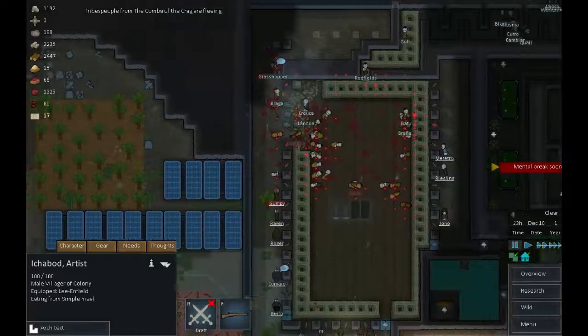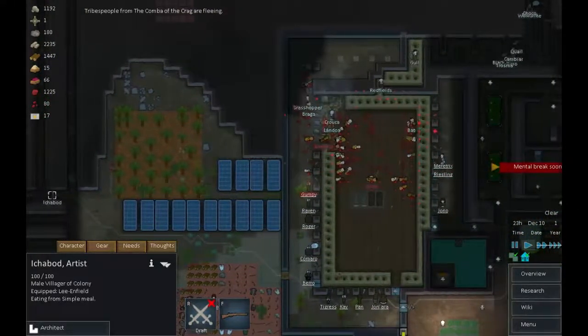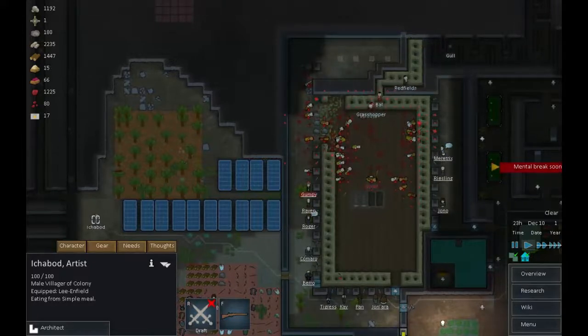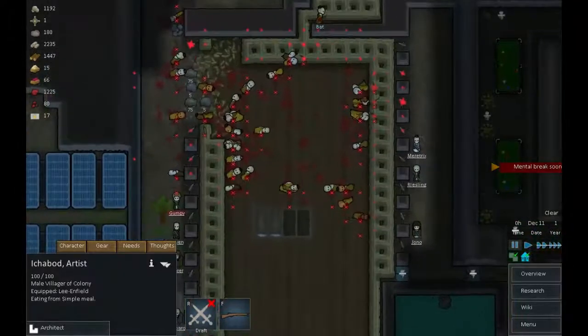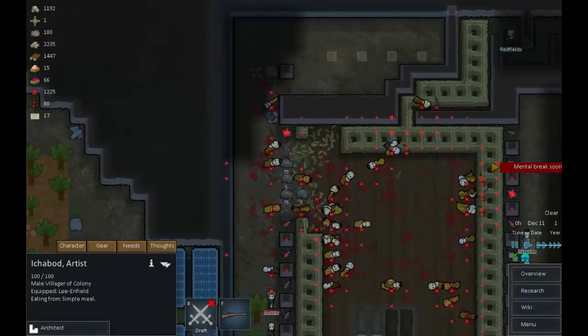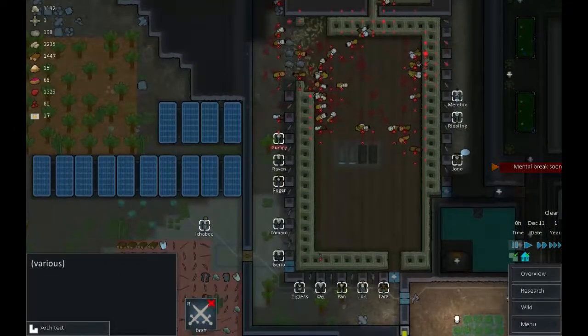They stand next to the turrets when they blow up — a bit of a mistake. And they're running — excellent! Ichabod, how are you doing? You're doing all right. Okay, we survived and we've taken hardly any damage at all. That seems to have done very well. Do we have any survivors we can recruit to the cause? Doesn't look that way. Everybody stand down.